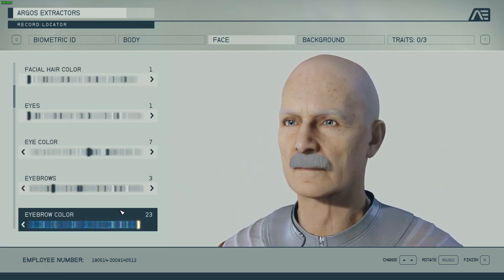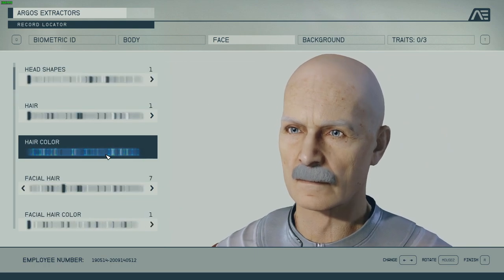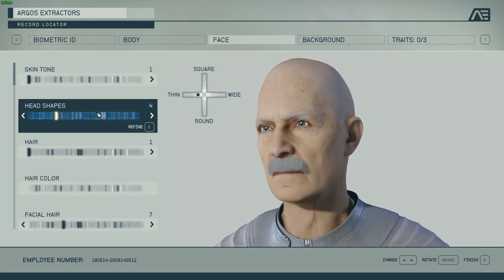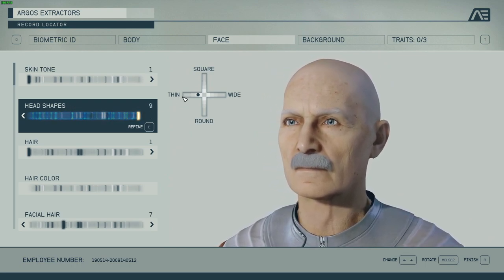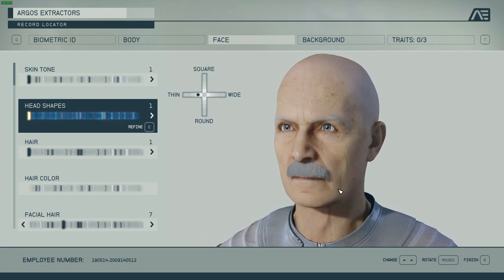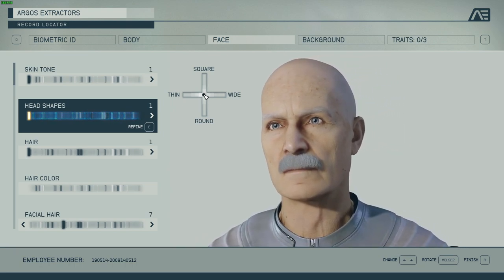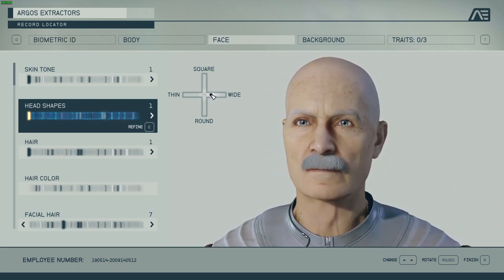Before I do the eyes I'm going to do the head shape. You can pick between some basic presets and refine them further. I'm going to take head shape one and look at it from the center — give it a bit more of a rounder face like that.